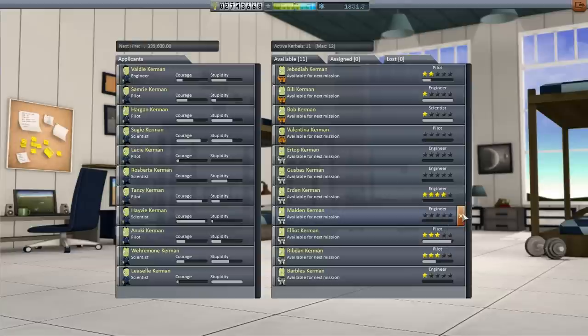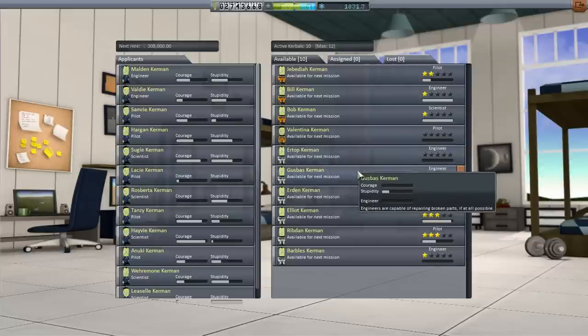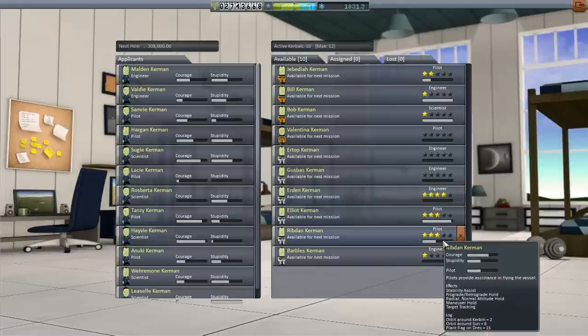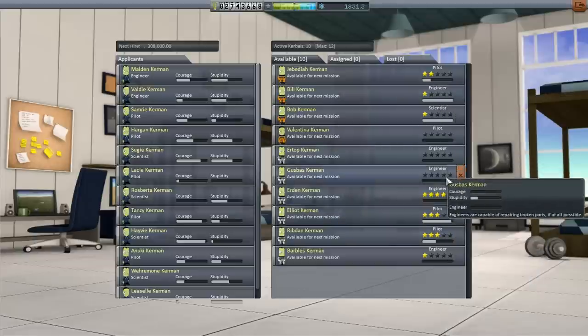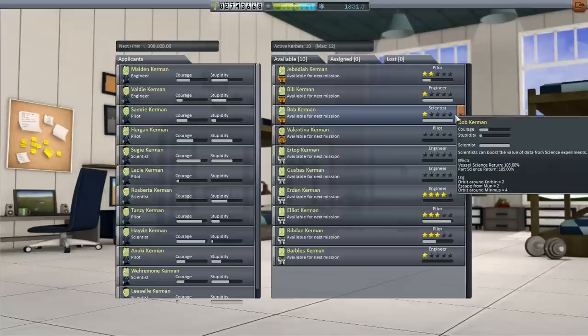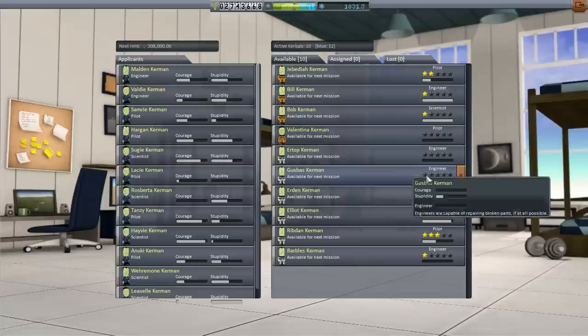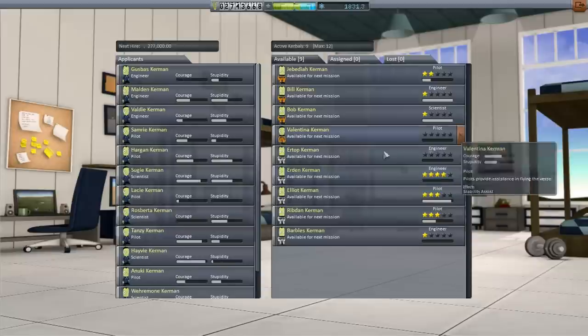I'm going to actually fire Malden Kerman - I don't think we deployed him. Ertop and Gus Bass - I could have sworn we've deployed them before. We've got four pilots and five engineers, and only one scientist. We need more scientists. I'm going to fire Gus Bass - at least in this series it looks like we haven't used him. Bye bye Gus Bass. So we need a scientist.